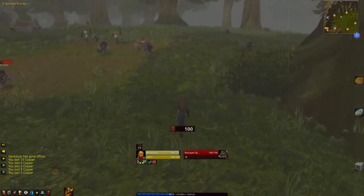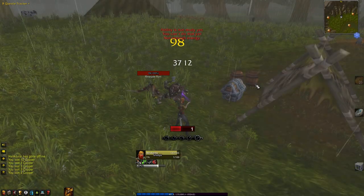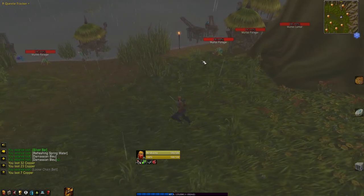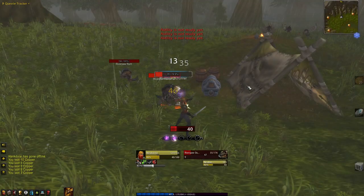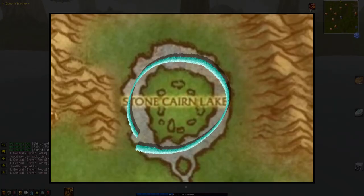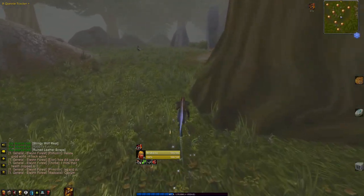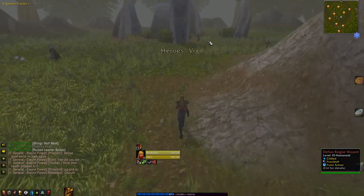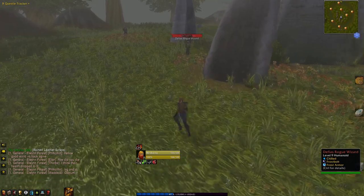To the north of Eastvale Logging Camp sits Stone Cairn Lake, which is surrounded by mobs. Riverpaw runts and outrunners can be found in the north and northwest, and murloc camps in the east and south. This is a great alternative location to quest if you need those murloc fin drops or Riverpaw armbands, and everywhere else is stacked out with players. The island at the centre of Stone Cairn Lake, Hero's Vigil, is defended by level 10 Defias wizards. The wizards on the outer perimeter are widely spaced and don't pose much of a threat when taken on one by one. The inner circle, however, is more densely packed and can be hazardous if multiple mobs are pulled.